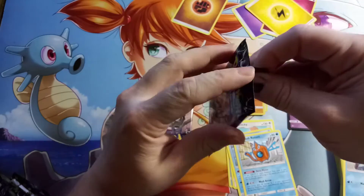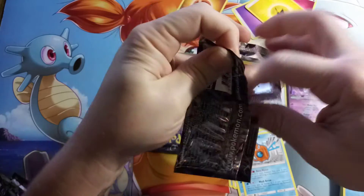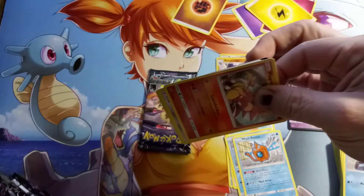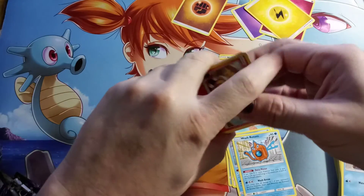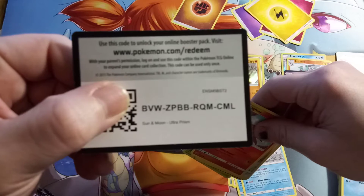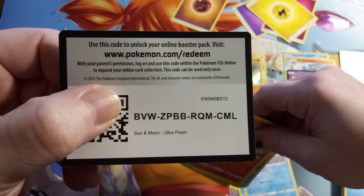So far only two hollows out of this Elite Trainer Box — still wanna get that Ultra Rare, or it will be kind of like the Crimson Invasion from yesterday. Sad, sad, sad one. Alright, here's a code for ya — if it focuses. There we go.